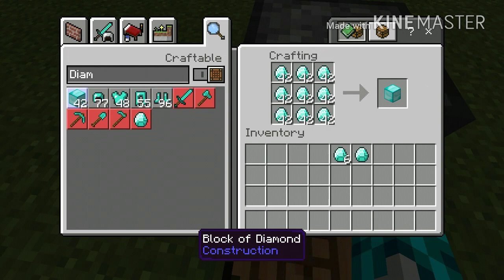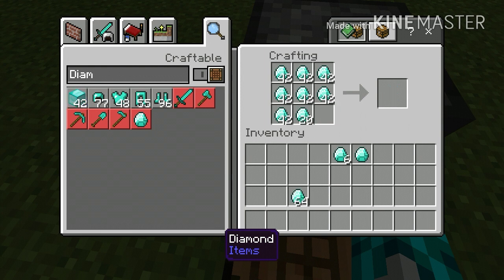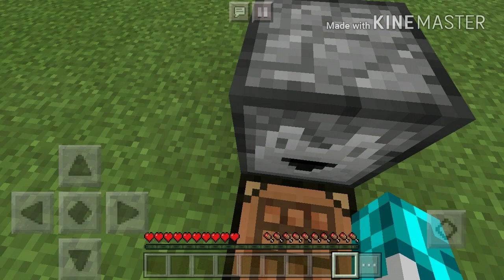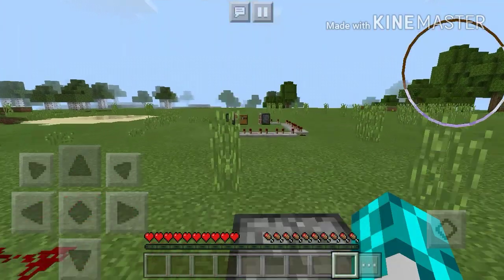From one stack to — let me see here — one, two, three, four, five, and I think we might have yeah, we have six and one extra. So that's how these things work.